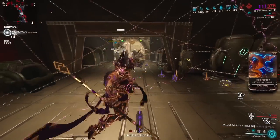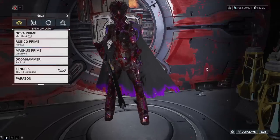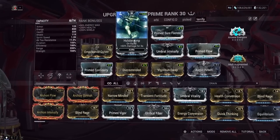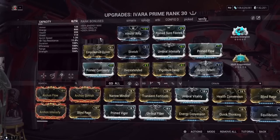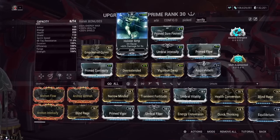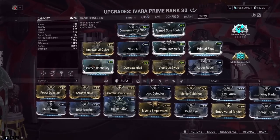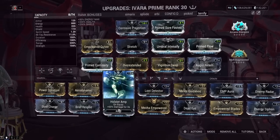For example, I made an Ivara build — somebody pointed out I had the math wrong on the terrify number and they were right. I was about three percent off the power strength threshold because I originally had Corrosive Projection on there. But if I want to keep Holster Amp while still getting full armor strip with Molt Augmented on Terrify, I can put one power strength shard on Ivara to push past that threshold. That way I don't need Corrosive Projection and I can run Holster Amp instead — that's what you should be looking at.